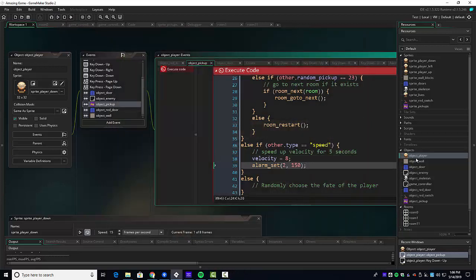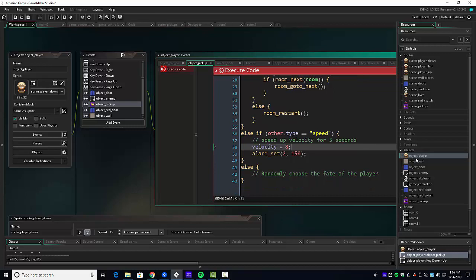Basically it's not using the built-in `speed` variable — it's `velocity`. We needed a variable other than the built-in speed that we could change and set. Now we can move things around, slow stuff down, and do all kinds of things with speed. The last thing we haven't done — and I'm running out of time — is the idea of randomly choosing the fate of the player.